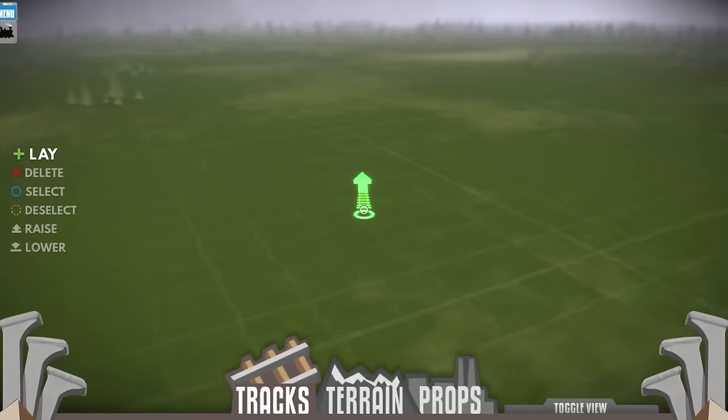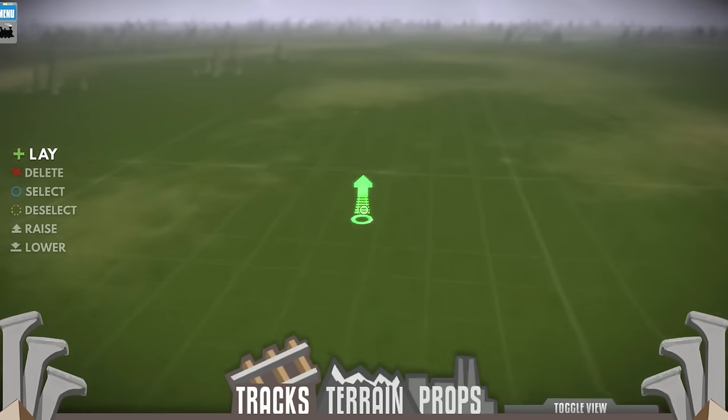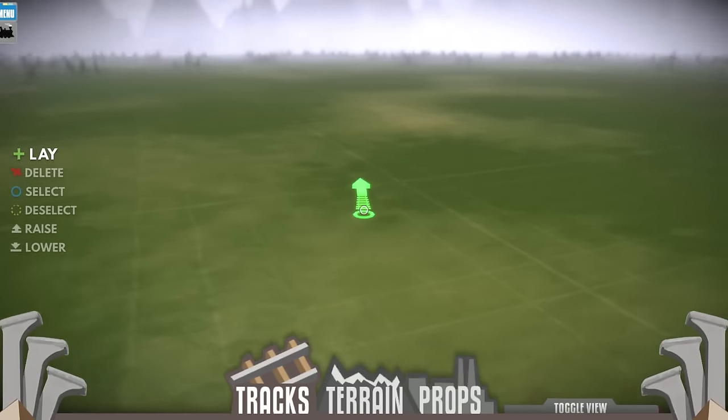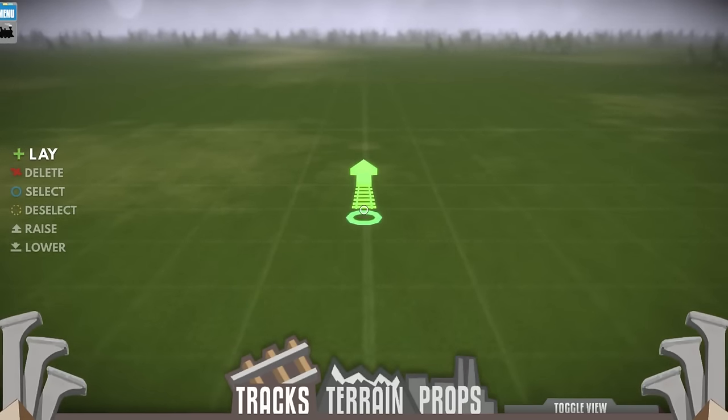Alright, so here we are. This is our blank canvas — it's nothing much right now, but you can pretty much build anything you can imagine. Want to build a big city? You can do that. Want to build a small town? You can do that. You can do industrial areas, forest, mountains — whatever you want to do here. So yeah, let's go ahead and start placing down some tracks.